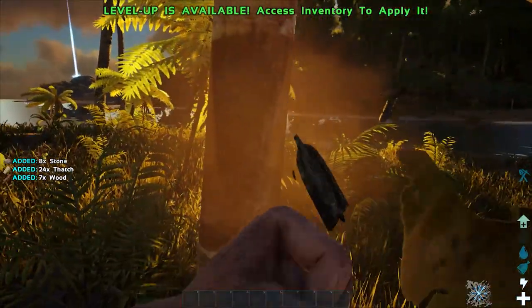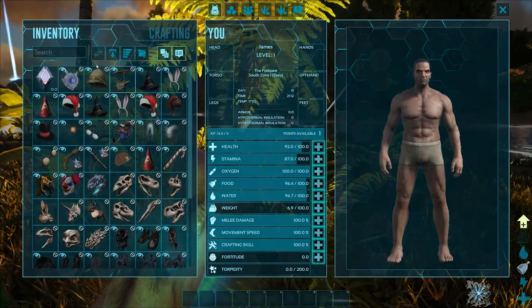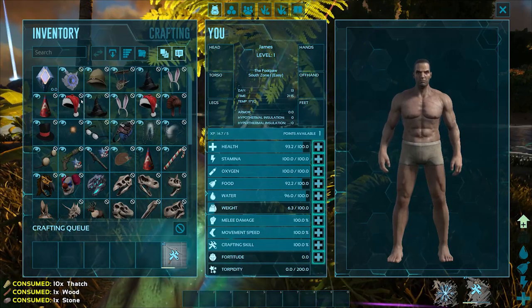We start by spawning in on Island South 1, and of course naked and as a level 1 beach bob, we immediately begin the process of punching trees to make some of our primitive items.